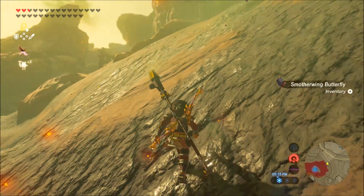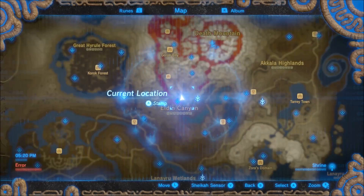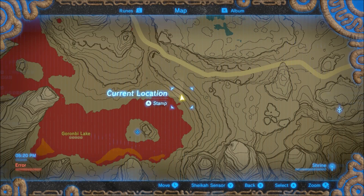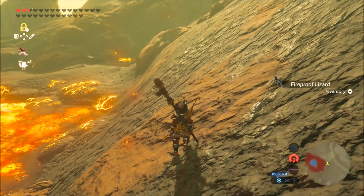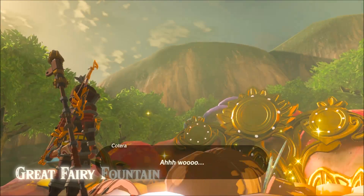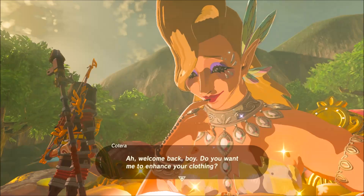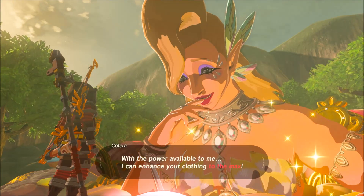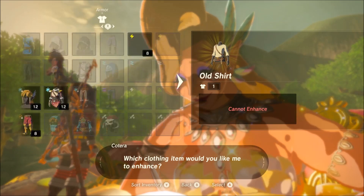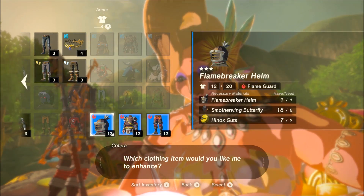If you want to level up this armor all the way to max, gather at least 30 smotherwing butterflies like I said. Then you're going to need a bunch of fireproof lizards — they're hanging out all over the place up here, get like 25 of those. And don't forget you're going to need around 5 to 15 Hinox guts. The moblin horns you'll probably already have. You'll see exactly everything you need when you go to the great fairy fountain.